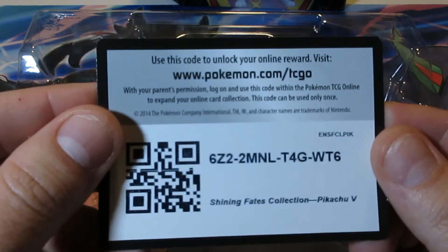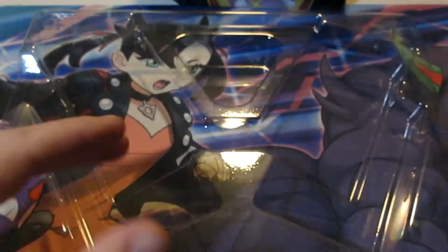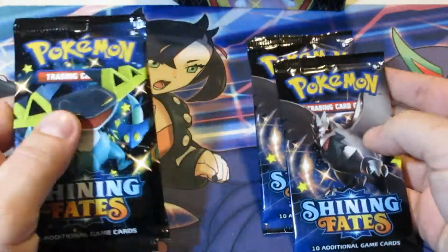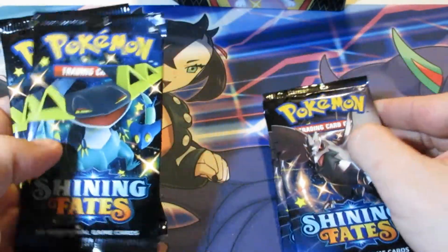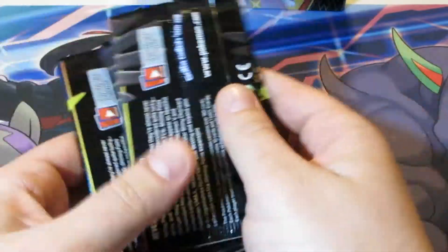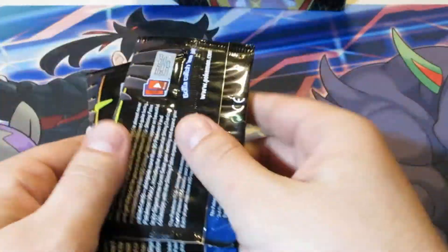Here's a promo card. We got four packs — two Corviknight, two Dragapult. All right, I'm going to mix them up; there's only four packs but let's mix them up.